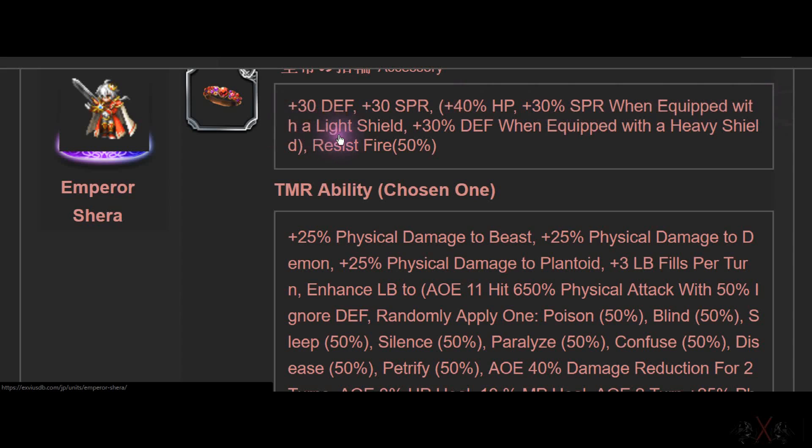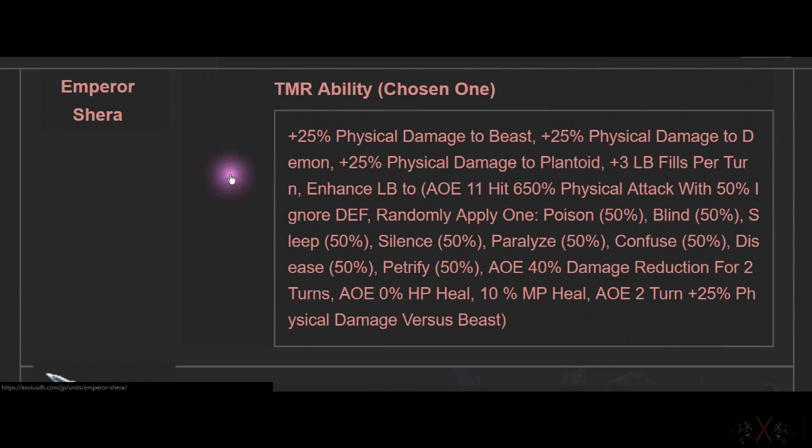Spirit when equipped with Light Shield, and defend when equipped with Heavy Shield. It forces you to use a Light Shield, but this is the best accessory slot for your tank, in my opinion. She has a ton of abilities here.